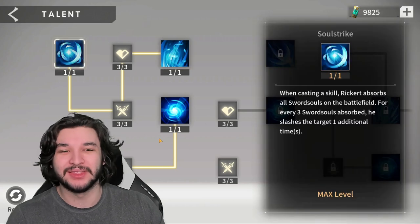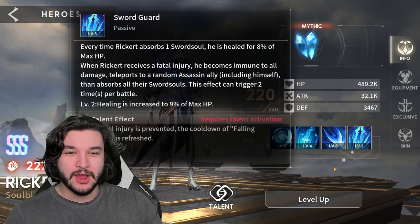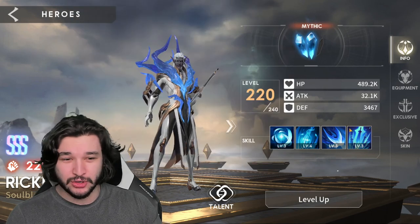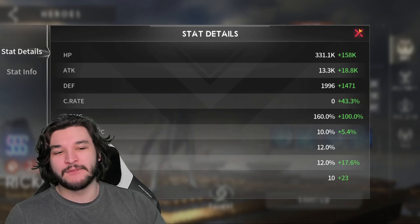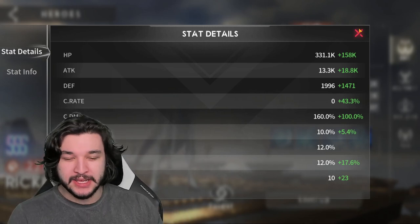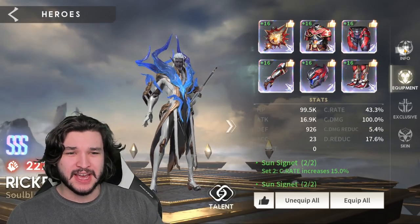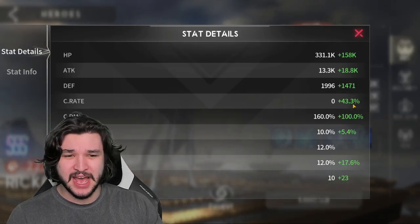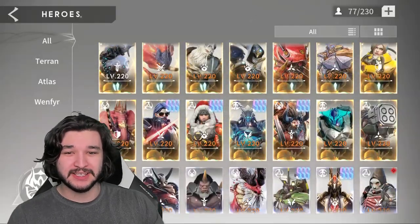To unlock the ability where he gets half the crit rate of his allies from the sword soul, you have to unlock Soul Strike first. Because we're jumping around assassinating with sword souls and getting extra crit rate, I've gone super heavy on crit damage and attack for when he has it, and still built some crit rate for when he doesn't have crit rate from allies.